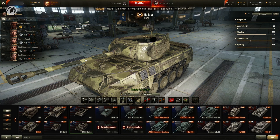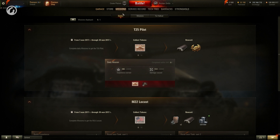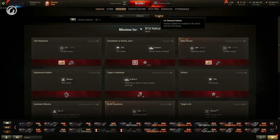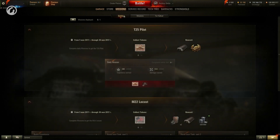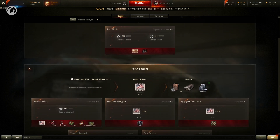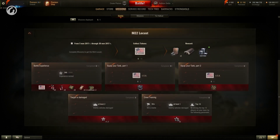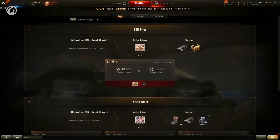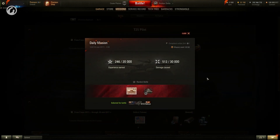The interface was changed significantly. A Missions tab appeared in the Garage, now divided into three sections: Events, Missions, and Missions for the Selected Vehicle. Completing events will require significant effort and time. Missions include tasks that can be grouped by context, such as Daily Missions. The third tab shows all missions available for the vehicle currently selected in the Garage. Specials are now available in the Store menu, so you can seize Special Offers right in the Game Client.